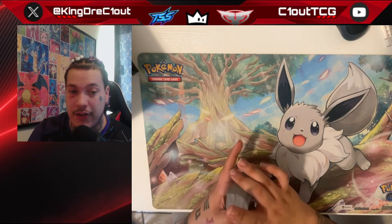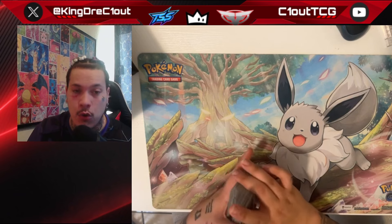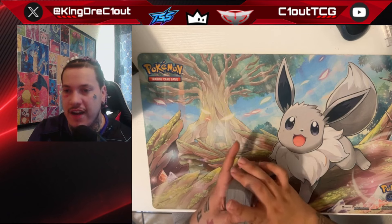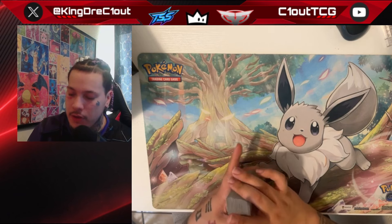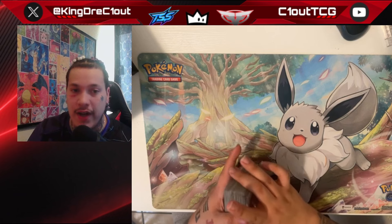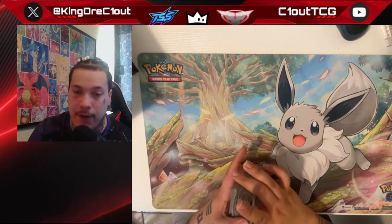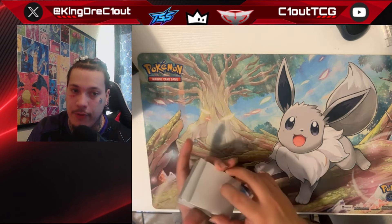If you're going against another basic deck — like another Lost Zone Box, Lost Zone Raging Bolt, Raging Bolt Ogre Pon, or any basic deck that can attack right away like Rhydon — you prefer to go second. You want the ability to use Colress to make sure you get set up, Comfey to ramp up, and the potential to be the one putting aggression and pressure on with Cramorant.